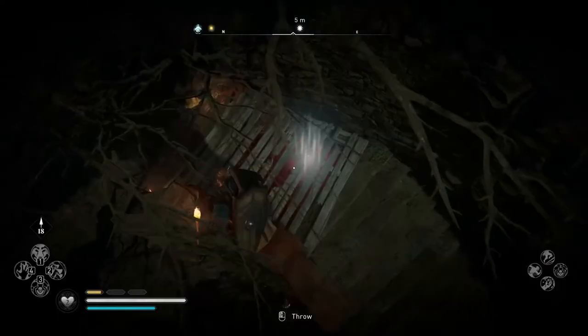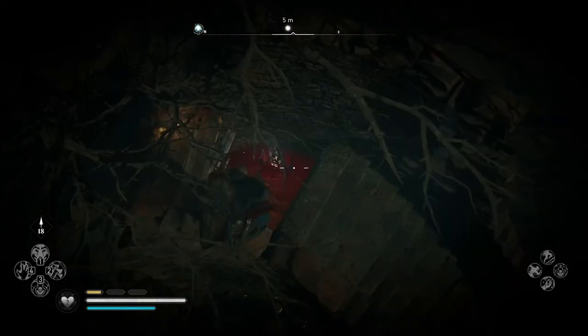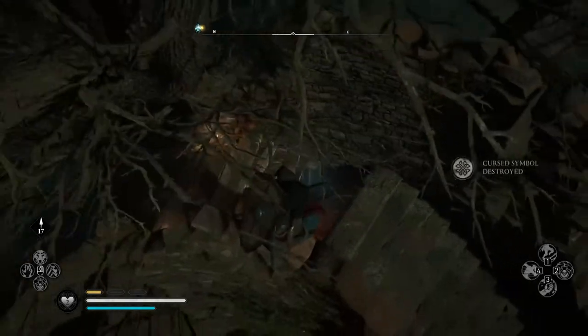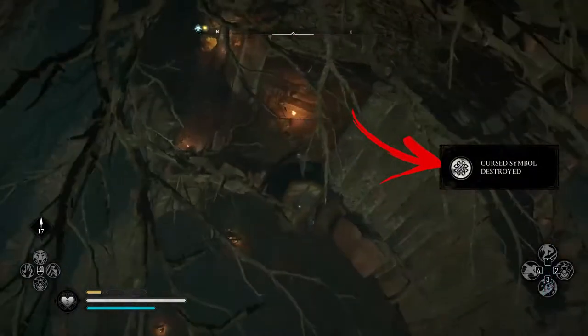After that, destroy the wooden floor by launching the torch against it. Subsequently, take out your bow and shoot the cursed symbol. On your right will appear the message: Cursed symbol destroyed.